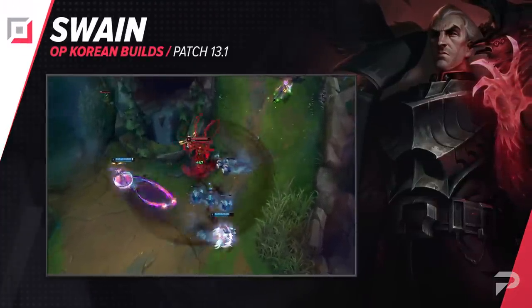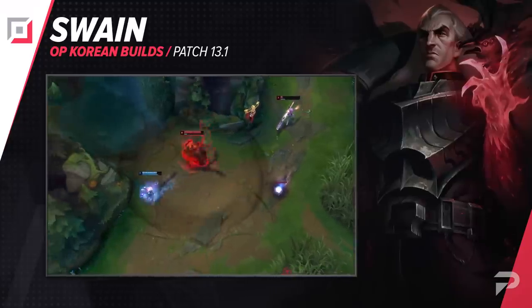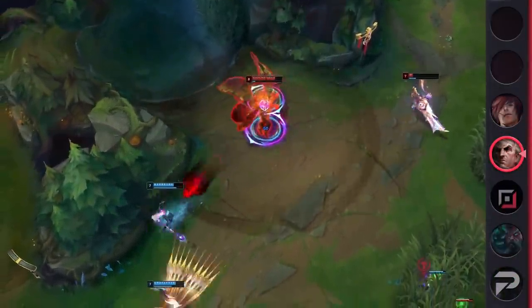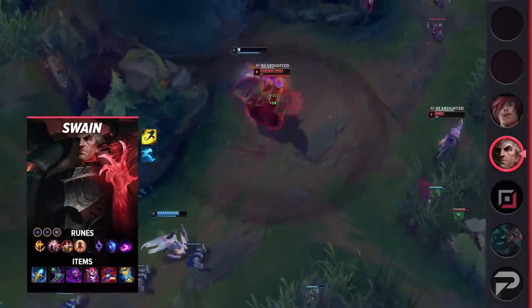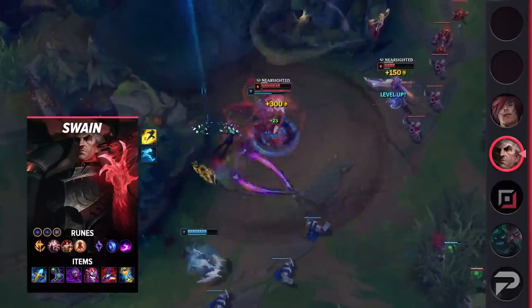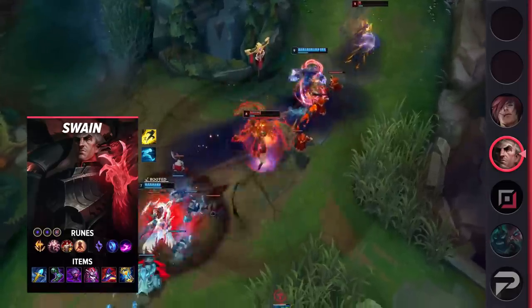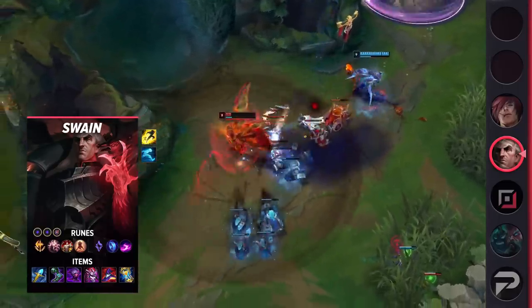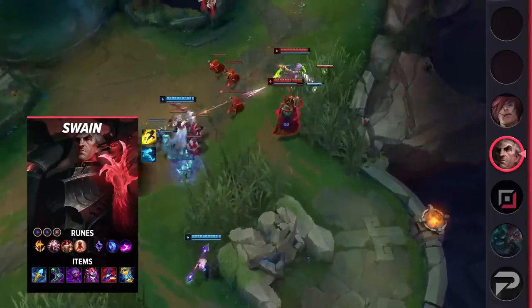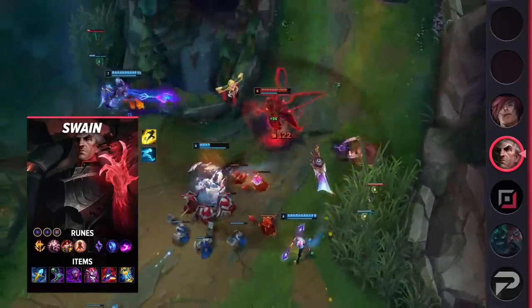First up in the bottom lane, we've got a build for Swain. Most players try to maximize mobility by taking both Flash and Ghost. You lose a little combat power early, but starting from level 6 the mobility advantage is massive — you can indefinitely drain your opponents' health bars with his ultimate. For runes, take Conqueror, Presence of Mind, Legend: Tenacity, Last Stand, Mana Flow Band, Scorch, double adaptive force, and a defensive rune. Conqueror pays off hard during long fights, and Ghost plus Flash later helps you chase down foes to deal maximum damage.